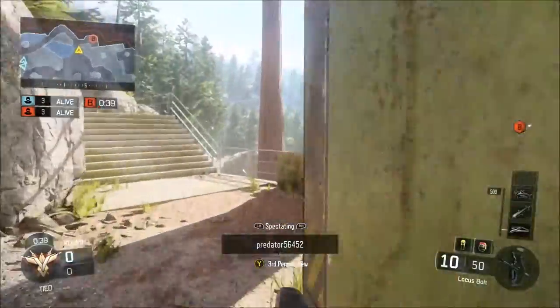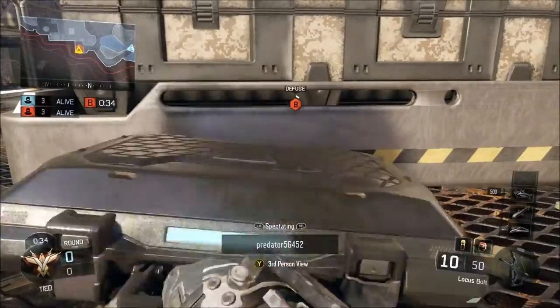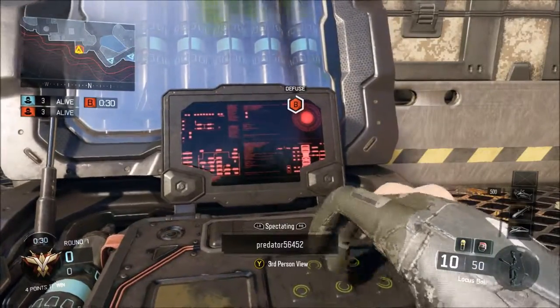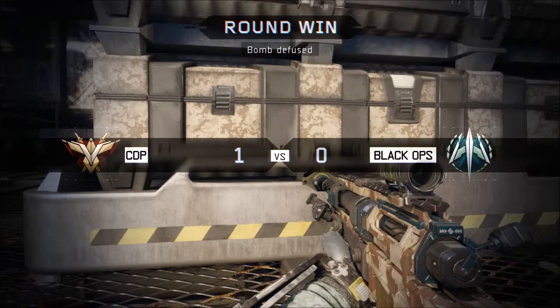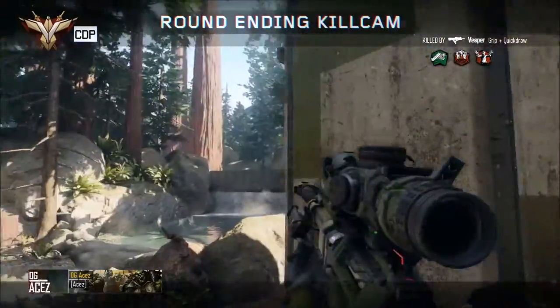Kind of a bad example to start out with, but really guys, what helps you do better in Search and Destroy is situational awareness — that's the main thing right there. The other team wasn't aware of what happened and they just got defused on. It wasn't even a ninja defuse, just straight up — look at me with a crappy final kill.